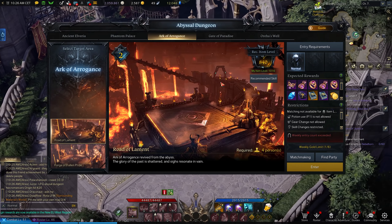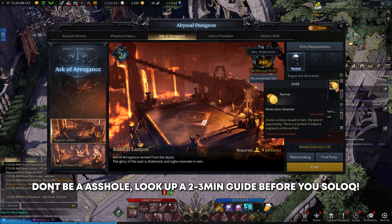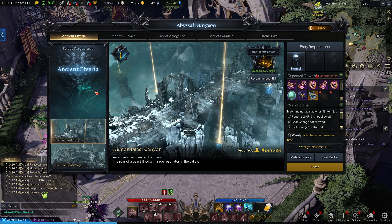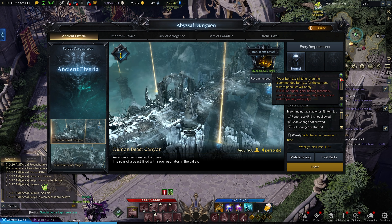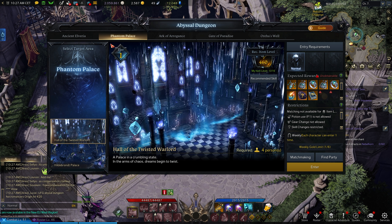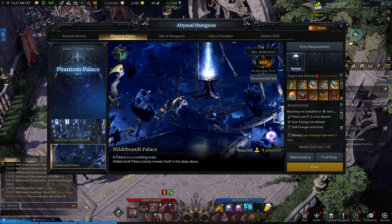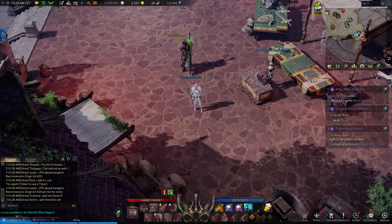For weeklies, the abyssal dungeon is super fun and the rewards are great — you actually get gold from it. Do your abyssal dungeon for your tier once a week. For example at tier one, if you have all dungeons unlocked you can do each one once per week. At tier two, tier one dungeons become unobtainable, so you always do the dungeon matching your current tier.